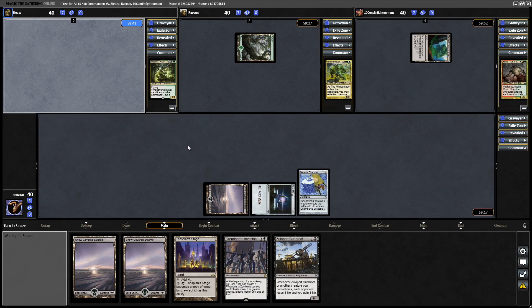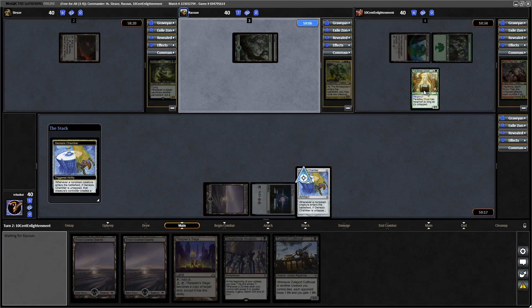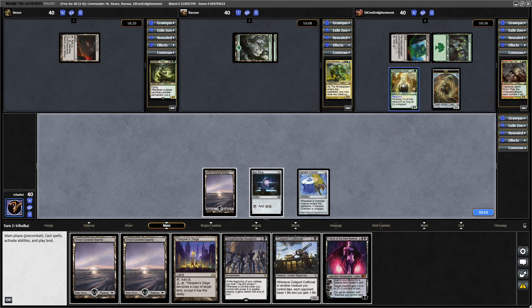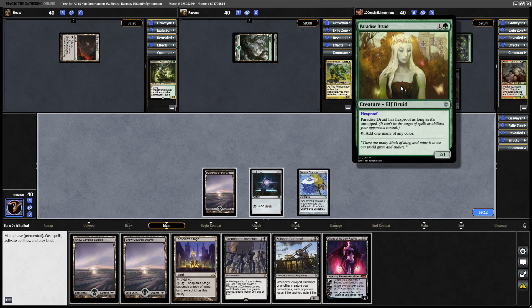We just need to hope that by the time our turn comes back around, our opponents haven't gone off with a bunch of creatures. It might be that any of our green opponents will get into Turn 1 mana dorks, but it doesn't look like it so far. There's the first creature of the game — a Paradise Druid. I tend to see that a lot in Brawl in my experience.